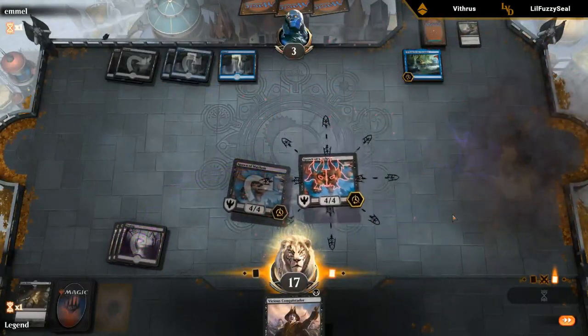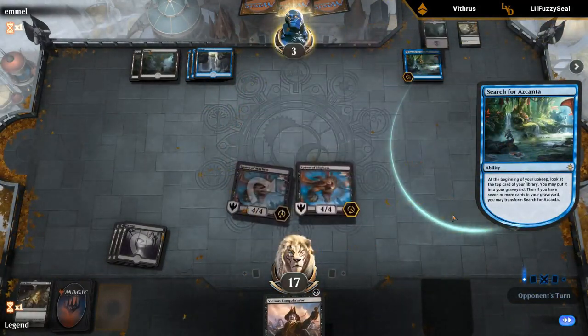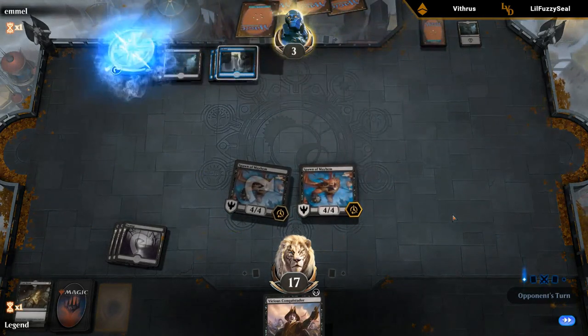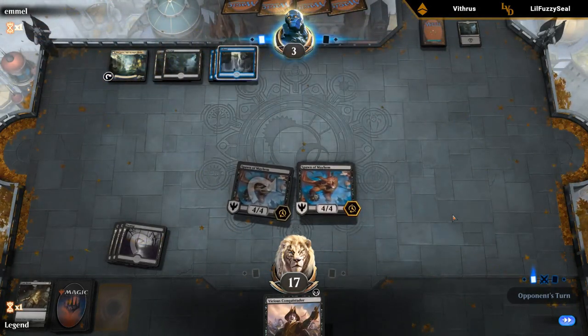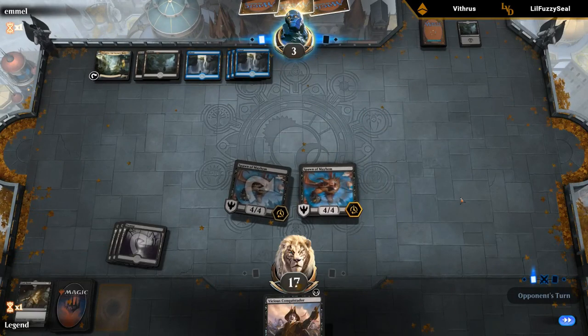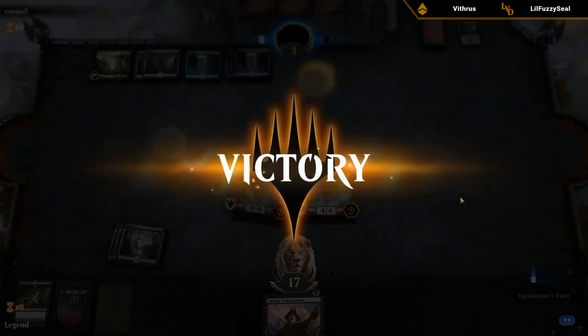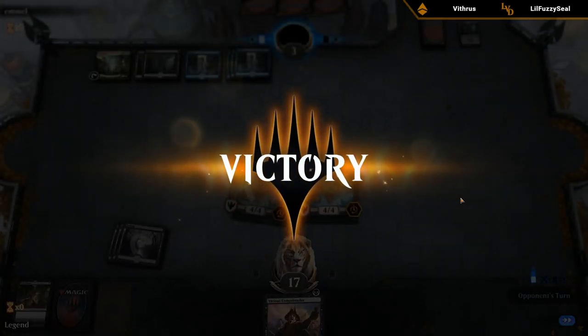Opponent would need something pretty special to get out of it — Enter the God-Eternals gains enough life to stay alive, or they could have two more spot removal spells. But opponent just folds. Some fortunate draws to add threats to the board, but Spawn of Mayhem and Rotting Regisaur are a pretty good team.